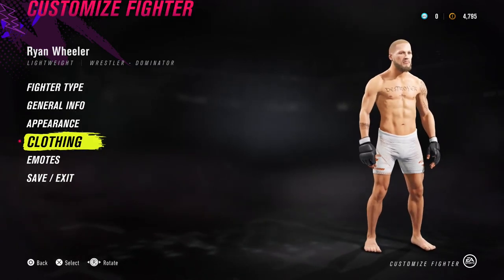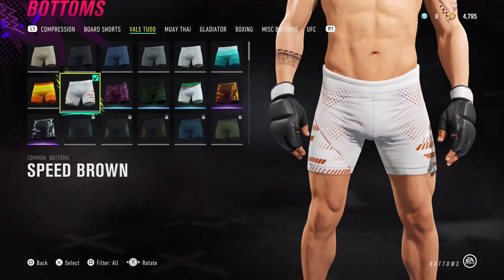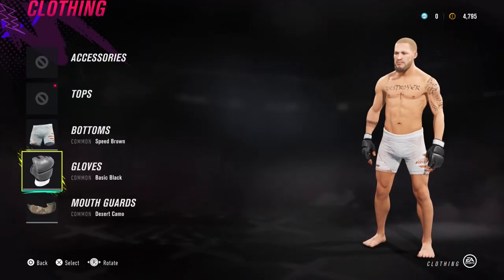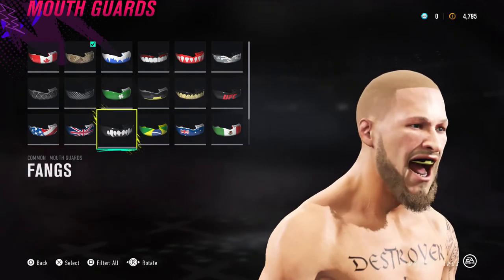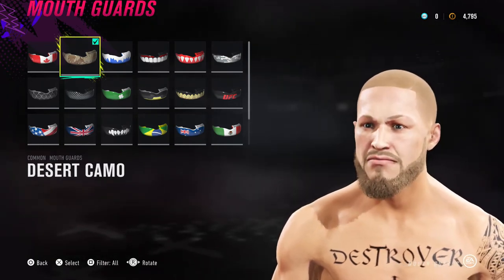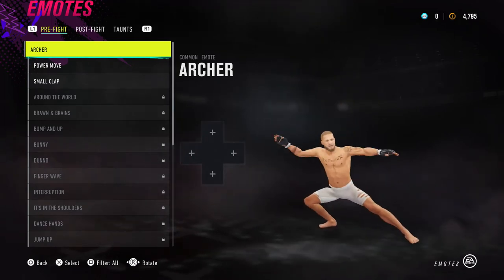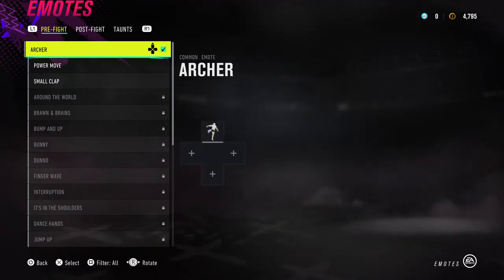Let me show you the shorts — I randomly got these from a customization pack, they're called Speed Brown and they're common to get. The gloves I kept as standard. The mouthpiece is called Desert Camo. For Jay Kulina's mouthpiece I forgot to show you — it's called Fangs, and that's what Jay Kulina actually rocks. I'm not sure which mouthpiece Ryan Wheeler uses. I'll add the emotes and then we'll get right into the fight.